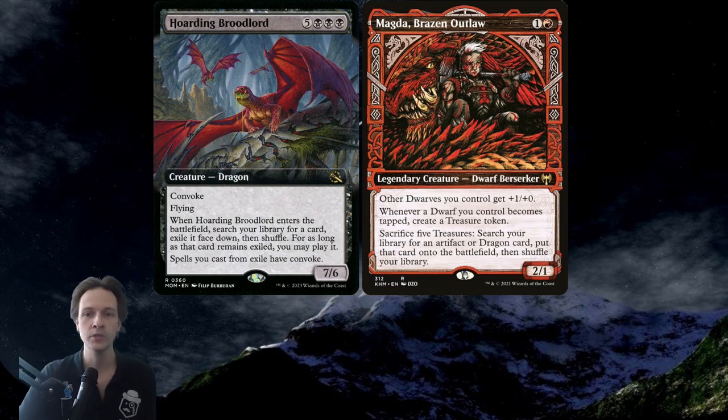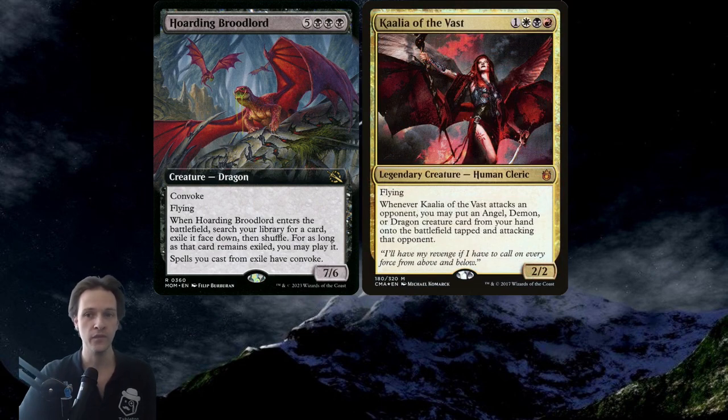Magda is actually a decent card for some 99s — whenever she becomes tapped by attacking she generates Treasures, which is pretty good. Another option would be to go with Kalia of the Vast as the commander, because when she attacks you can directly slam the big dragon into play. Now they're both going to be tapped as they're attacking, which means they can't be used for Convoke, however you haven't paid anything so far so you should have a lot of mana remaining to cast Saw in Half.